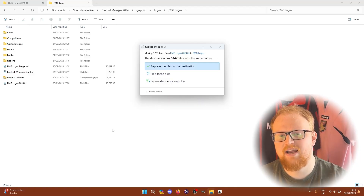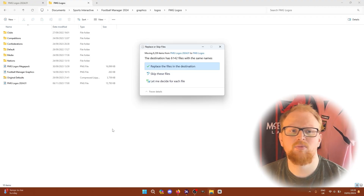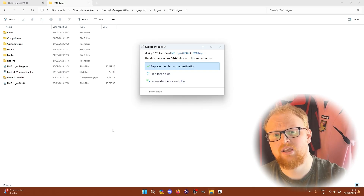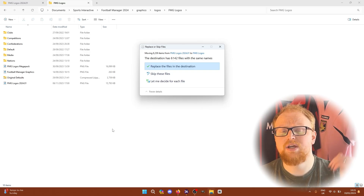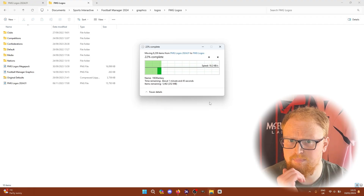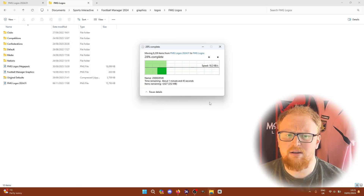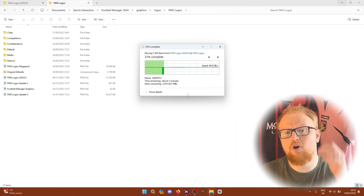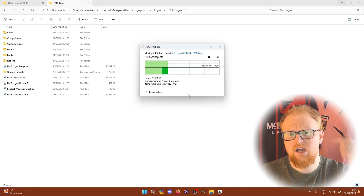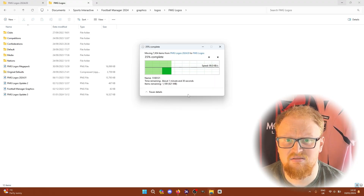When it asks you to replace the files in the destination with the ones from the update pack, hit yes and the green tick to replace them. Make sure you install them in the right order — if you have update packs one, two, and three, do update pack one first, then two, then three. You don't want to put update pack three in and then overwrite it with update pack one, because then you'll get old logos going in and you'll basically need to download the mega pack again and start fresh.